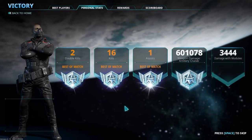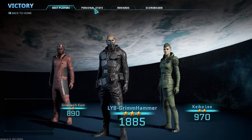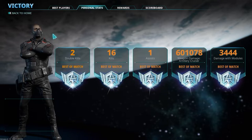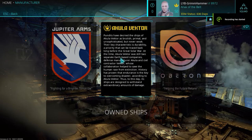Taking a look at the end screen from the Proving Grounds match: this explains your personal stats, your rewards, and shows you the scoreboard. First you'll see the top three players based on score. Personal stats show how you stacked up against the whole match in things like double kills, kills, and weapon damage. The reward screen breaks down how you earned XP — battle bonus, win bonus, first-one-of-the-day bonus, elite status, and more. The scoreboard lets you see how you stacked up against the enemy team.